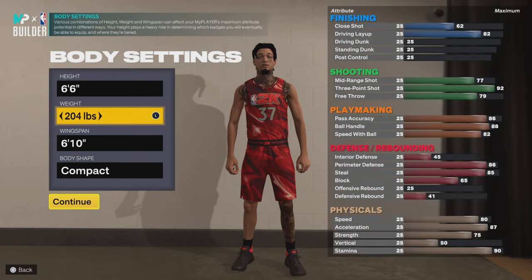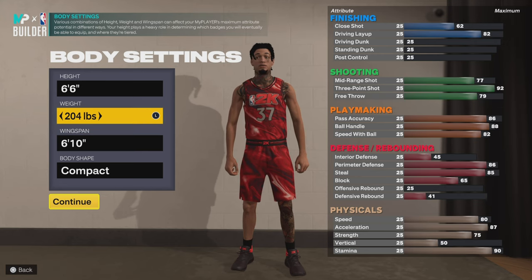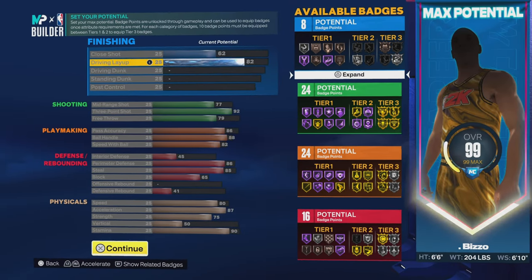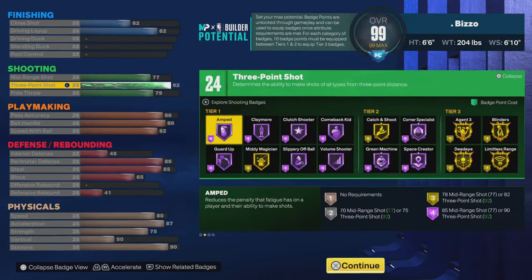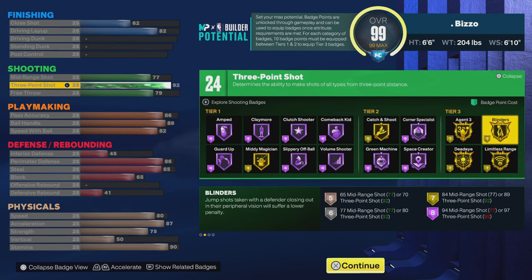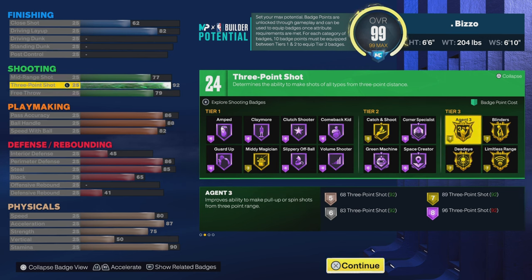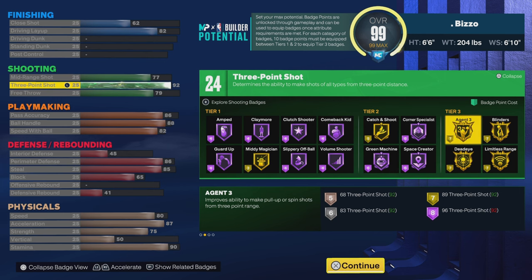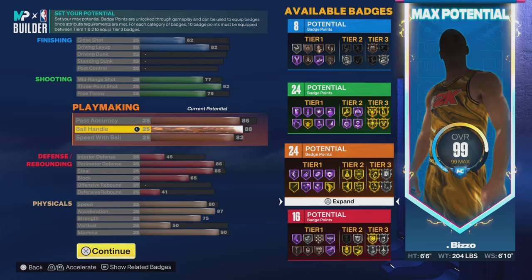Now this next build is way better than the first one I made. I went with 204 pounds to get a 75 strength, and I went with a lower wingspan so I can get that 92 three-point rating. Everything else is basically the same, but I dropped a few other things. I wanted to get gold agent threes and gold limitless range, and you can obtain those with a 92 three-pointer. I still got 82 driving layup at the top, and I dropped ball handling down to 88.